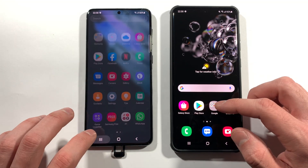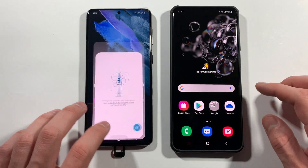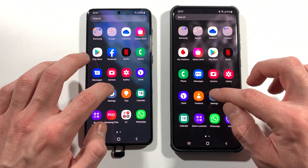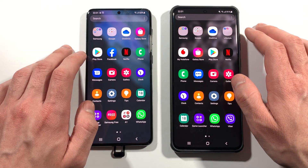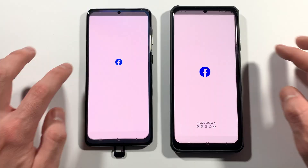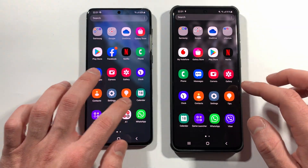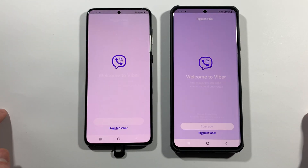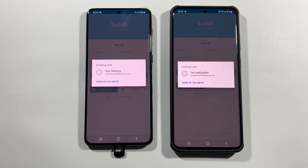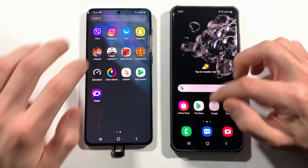Let's start with the phone dialer — pretty much the same. Messages, same. YouTube, S20 Ultra — let's go with settings, same here. We have Play Store, pretty much the same. Let's go with Facebook — S20, S21 Plus this time. WhatsApp — same. We have Viber — same, really. Let's go with Wish — pretty same. Snapchat — same, but a little bit faster on the S21 Plus.